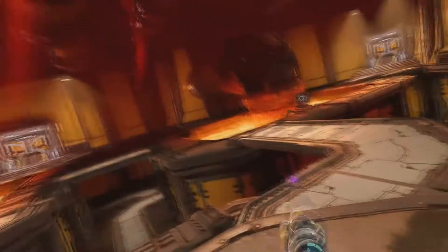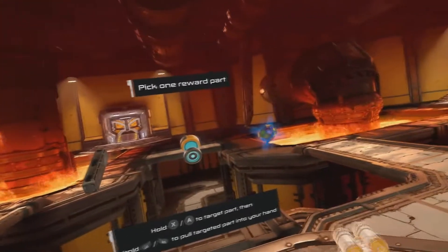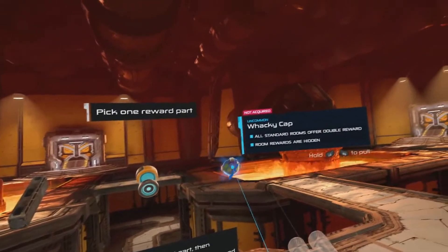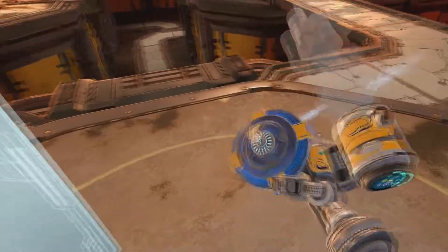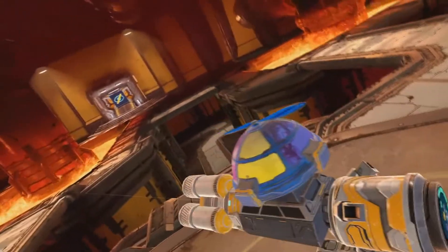In terms of the gun parts, I've only found a couple of them. One was like a whirligig-type hat, as you see here — the wacky cap. That's one of the newer things that came out for this update. It's just like one of those weird spinny top hat things you'd see a kid wear.